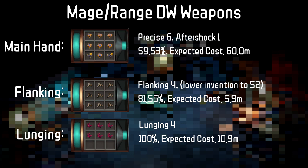Moving on to the dual-wield weapons, we want to have Precise 6 Aftershock 1 on the main hand, so that for all of our offhand switches we maintain Aftershock stacks.